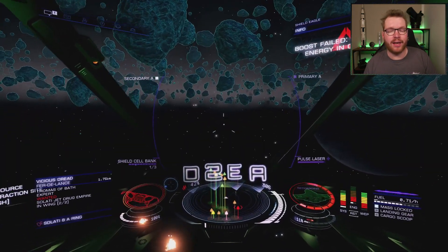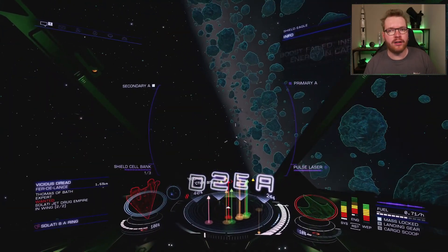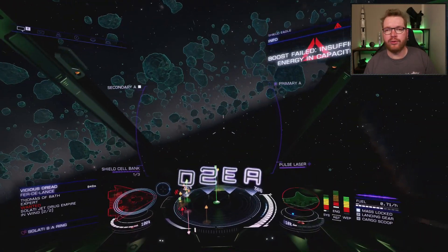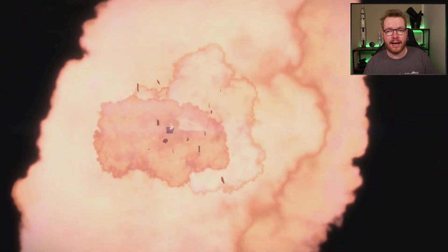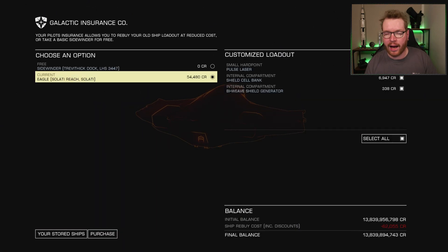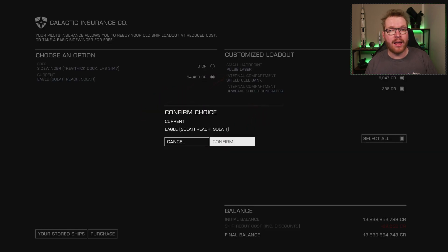Every ship in Elite has a rebuy cost. You have an insurance on your ship, and that means when you eventually lose your ship — which you will do at some point — you have to pay a rebuy cost in order to get your ship back. If you do not have the money to pay for that rebuy, you're sent back in a Sidewinder and you lose your ship completely. You can't get it back. It's gone. Have you engineered any modules? They're gone. And you have to buy the ship brand new and build it from scratch. This can set you back weeks, maybe months of gameplay, depending on what ship you're losing.